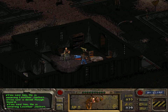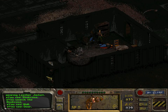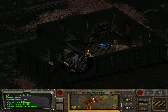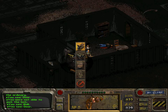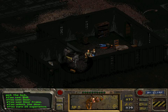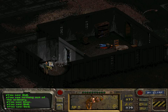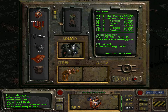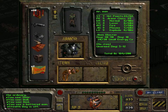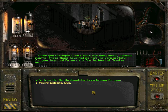Let us now free the initiate from the Brotherhood of Steel. We need to pick this lock in order to do that. I should also deactivate the stealth boy. You can actually break locks if you are unlucky — so it's kind of a trade-off. You have to know that by trying to pick a lock, you can also break it.